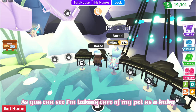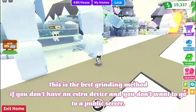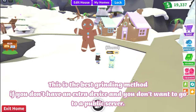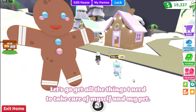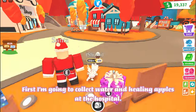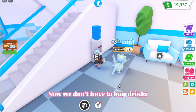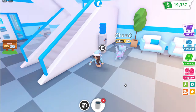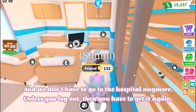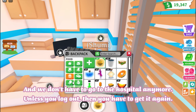As you can see, I'm taking care of my pet as a baby. This is the best grinding method if you don't have an extra device and you don't want to go to a public server. Let's go get all the things I need to take care of myself and my pet. First I'm going to collect water and healing apples at the hospital. Now we don't have to buy drinks, and we don't have to go to the hospital anymore — unless you log out, then you have to get it again.